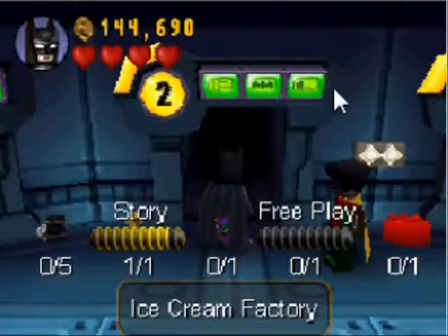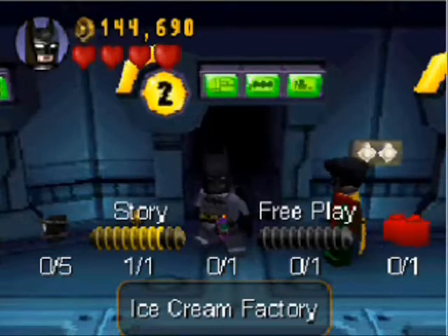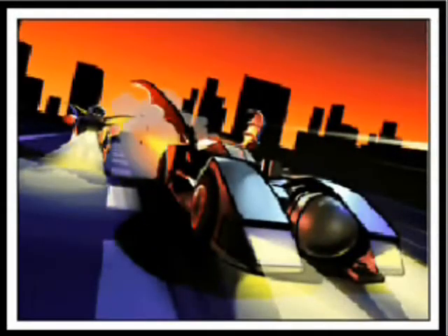Hello everyone, this is the Phantom Safety Pin. Welcome back to Lego Batman the Hero Run-Through. Today we are going to play the Ice Cream Factory, and of course you know what that means — Ice Ponds! So our heroes go to the Ice Cream Factory.